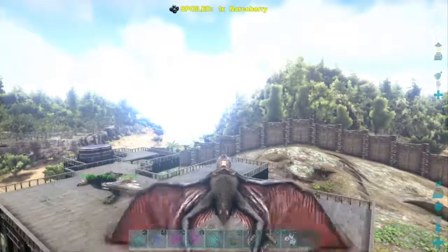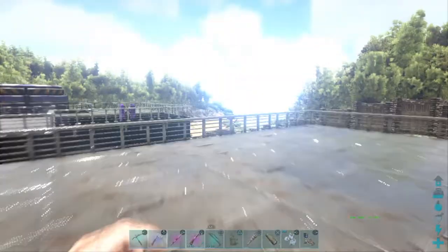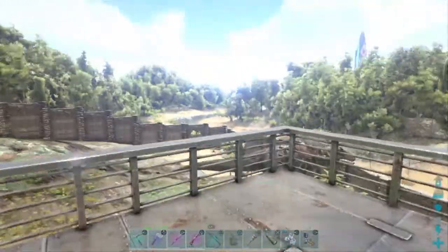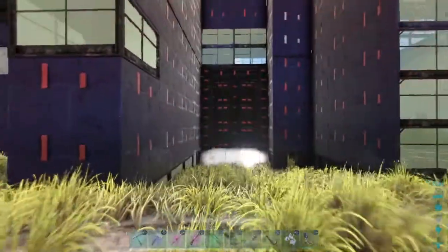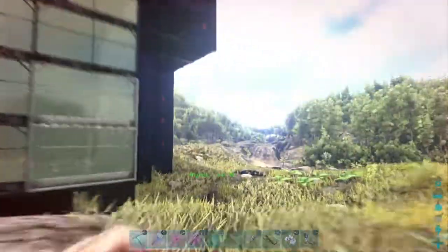Still good as a mobile base, but I don't have a platform saddle. My last Quetzal just ran away from me — I forgot to park it, and there's a glitch where it just continues flying if you hop off without parking. I lost a lot of health there — that's fine.